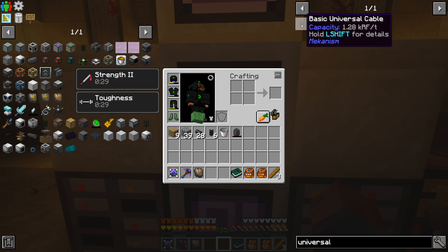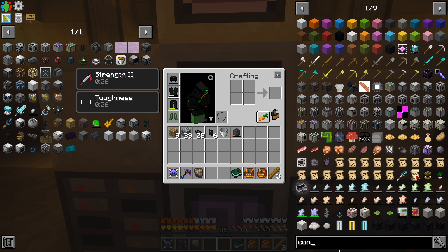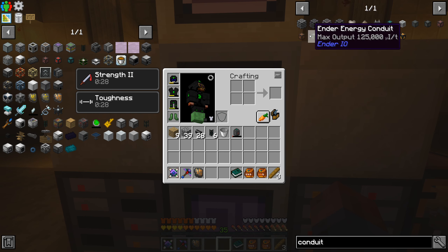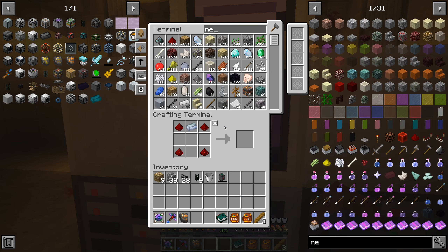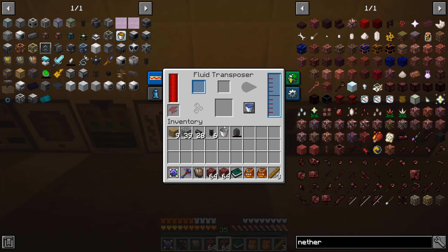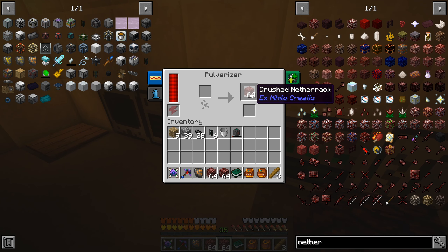The reason I almost immediately want to switch away from basic universal cable is that its capacity is basically 1,280 RF per tick, and that machine with one turbine produces 1,200 RF per tick. So we're going to want to go up to Conduit from Ender IO. Conduit is much nicer - it starts out at like 5,000 RF per tick, and then it goes upwards from there five times, five times again - so that's 25 times the original capacity. Very much worthwhile going to.